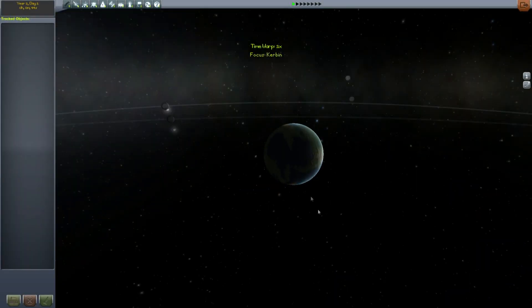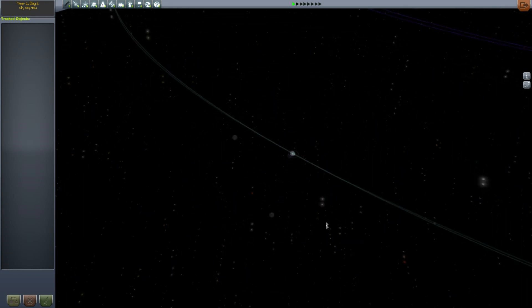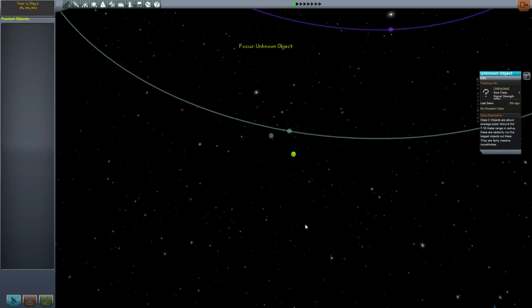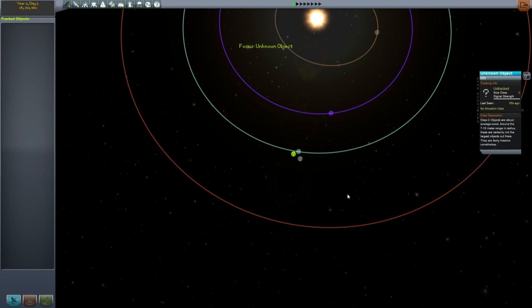If we go to the tracking station, we can actually see the next thing. If we zoom out, we have some mystery objects. These are, of course, the asteroids of the Redirect Mission.